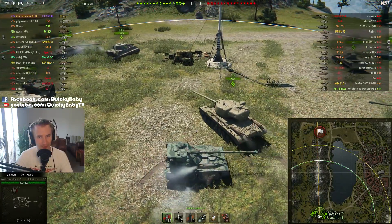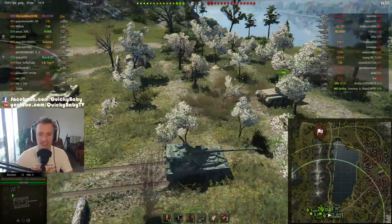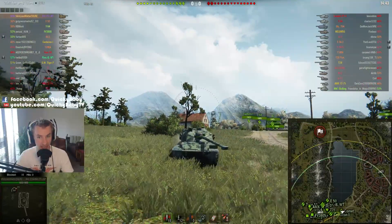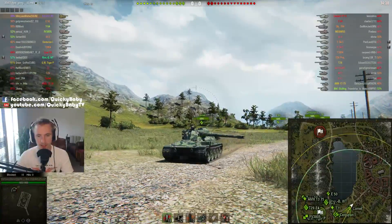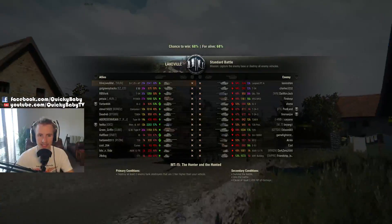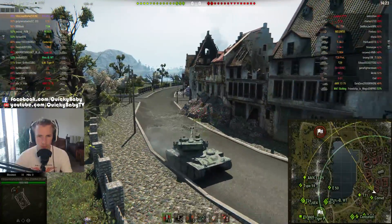Hey guys, it's Quickie Baby and welcome back to World of Tanks. Patch 9.15.1 was just released on the North American and European servers yesterday, and we are already seeing some fantastic games in the Lorraine replacement — the tier 9 French medium tank, the Bat Chat 25T AP. That AP is very important because it's the only way to differentiate this tank apart from visually compared to its bigger brother, the Bat Chatillon 25T at tier 10. Our hero of the day is Villain Lives Matter, and he is on the North American server and he is going to showcase just pretty much what this tank is all about.